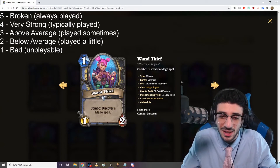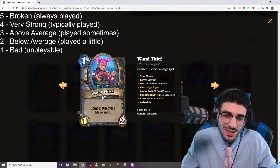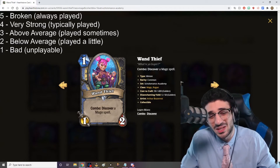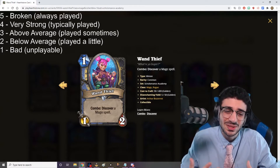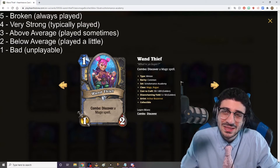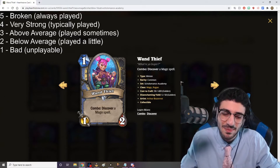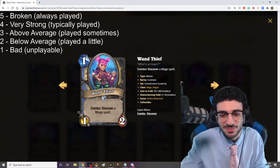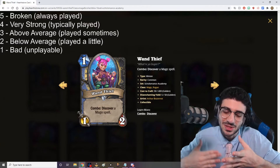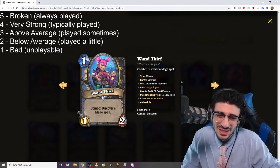Wand Thief — one mana 1/2 Combo: Discover a mage spell. It's also available for Rogue as well. This card's interesting — I think it's a lot better in Rogue. For Mage it's okay. I don't really see it being played too much in Mage, honestly. While discovering a spell is good, there's no guarantee the spell you discover is going to be playable. In a tempo spell mage, there's no guarantee it'll be a low-cost spell you'll actually want. And having to combo it out to get that effect — I think there are just better things to run for Mage. I'm giving this card a two.